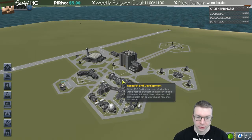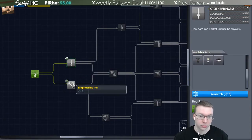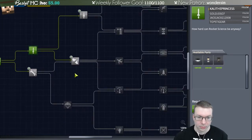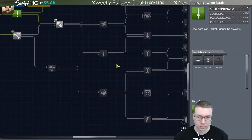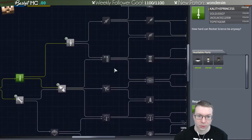He succeeded. Let's go to the research tree. We have 15 science points. We could do a couple different things — let's get better engines. I do want to get unmanned stuff but that's going to be a little further down the road.